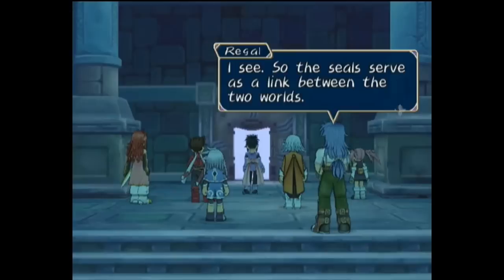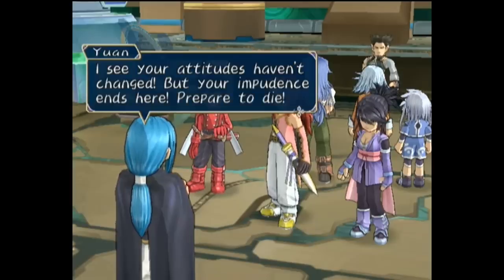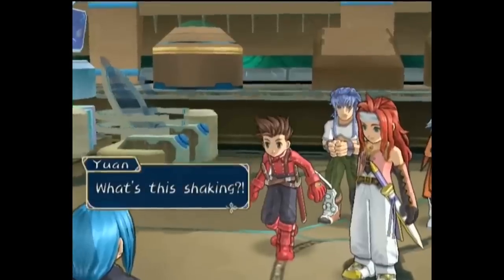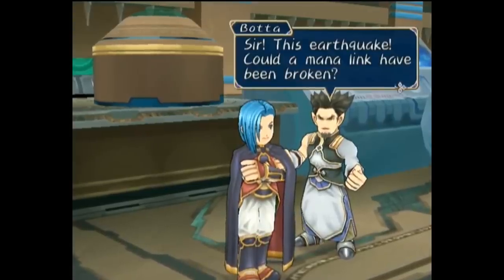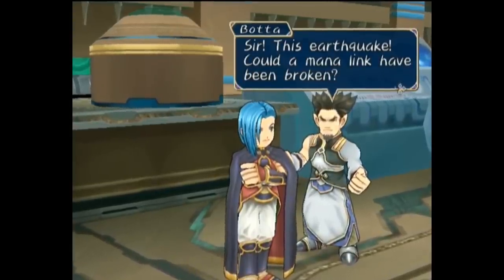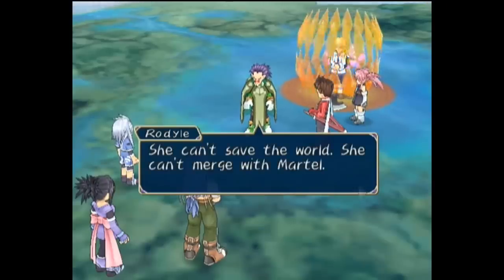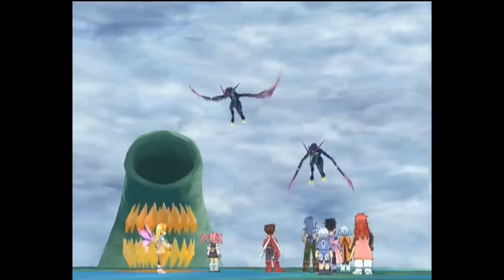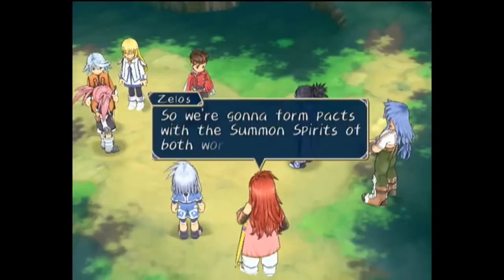Now infiltrating the base where the Renegades keep the Rheairds, they beat Yuan and Boda, who marvel at how Lloyd's Exsphere is evolving, though an earthquake gives the group a window to escape with the aircraft. Yuan and Boda wonder if these unusual earthquakes are the sign of a broken mana link. Catching up to Rodial, he is disappointed in how Colette is useless, as she cannot be used to save the world, merge with Martell, or be used for his mana cannon. He gets away as the group defeats a pair of dragons and flees before the structure collapses into the sea. With Colette back, they believe their next step is to awaken the rest of the spirits, and so they move on to form pacts with Gnome, spirit of Earth, and Celsius, the Ice Spirit.